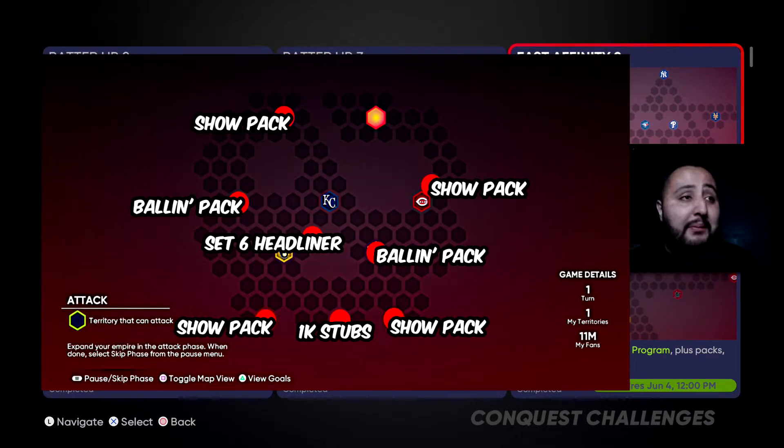Now let's jump into the Central Affinity 2 map. We get a show pack, another ball impact, a Set 6 headliner, a show pack, 1,000 stubs, another show pack, another ball and pack, and to top it off another show pack. Like I said, we're getting two ball impacts as hidden rewards plus a third ball impact through the goals. These maps are really, really nice — honestly probably one of the best ones yet. It's a shame we can only complete each one once.